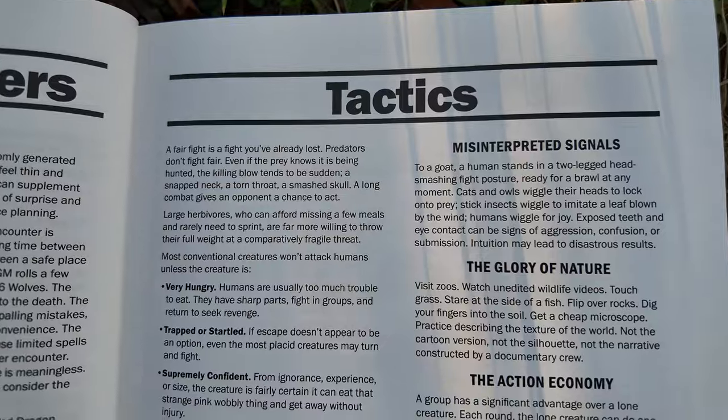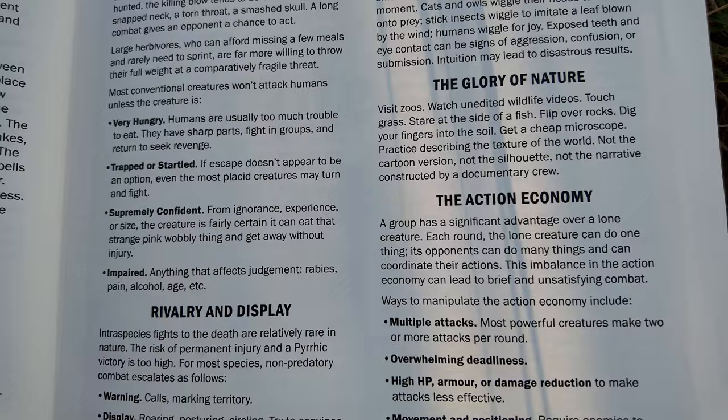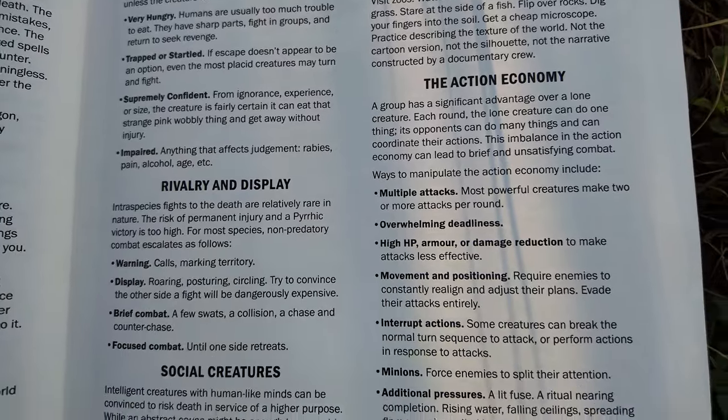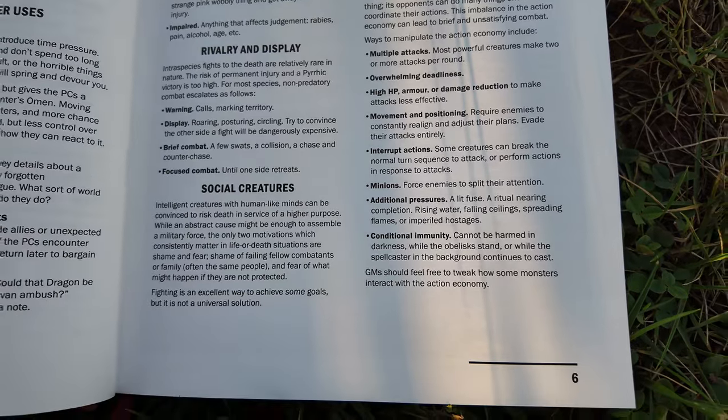There's a great section here about tactics for different types of monsters, whether they're hungry, trapped and startled, supremely confident, or impaired. Tactics for social creatures, misinterpreted signals, the glory of nature, and the action economy. And just look at this full-page art. If I do have one complaint about this book it's that the size is a sort of double-edged sword. While it's awesome and great to have at the table when you're referencing it, it doesn't even fit on my bookshelves.